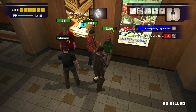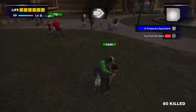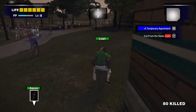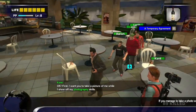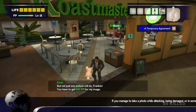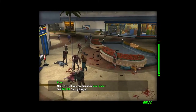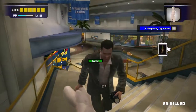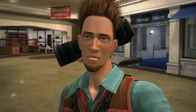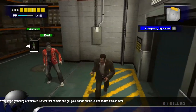Heal up your survivors with wine from the food court and then head into the park. You shouldn't run into the convicts here — just hug the right side wall and stay away from zombies as opposed to fighting them. Afterwards head upstairs to Colombian Roastmasters, which is an easy way to heal up your survivors. We also have to do Kent's scoop. There's a high chance you have no photos left, so tell your survivors to wait in Colombian Roastmasters, then go to Cam's Cameras and recharge your batteries. After completing the photo challenge, head back to the security room.